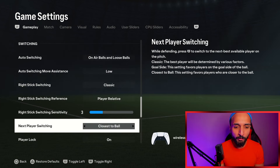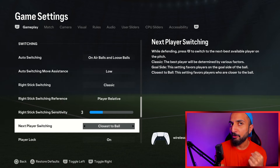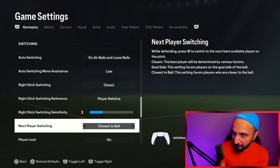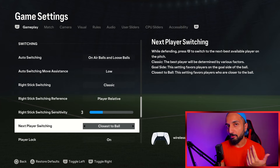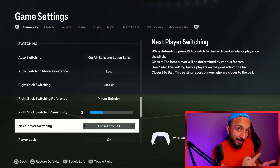Next player switching — closest to ball or classic. I use closest to ball; it is better for second man pressing, so the player always closest to the ball will go for the second man press and it is more consistent. However, many players still prefer classic because it gives them that default feeling they have been used to for years. Try it out for yourself, but if you ask me, I would suggest making this transition — it is really worth it.